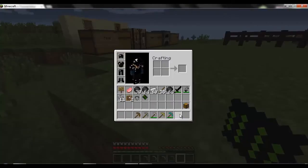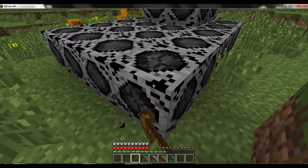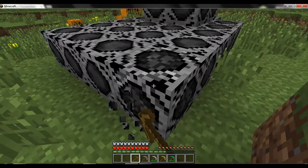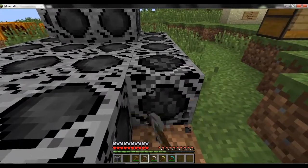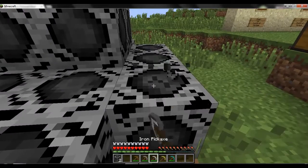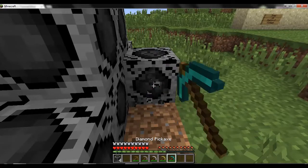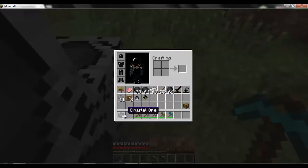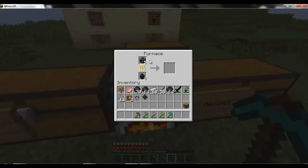Now I'm going to see — can you mine it with a wooden pick? And yes, you can get it. You can mine this with any pick. It's kind of odd, though, that you mine it and you get it as the ore. So you get crystal ore, and we'll melt it in the furnace to see what we get. One ore is going to give us some crystal.